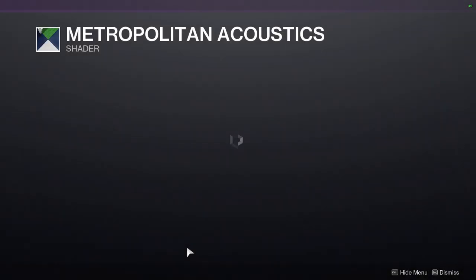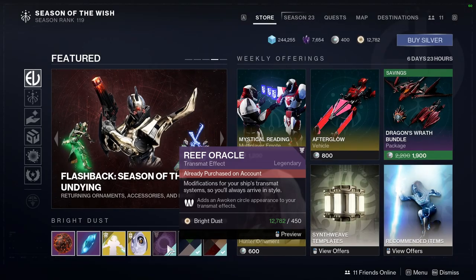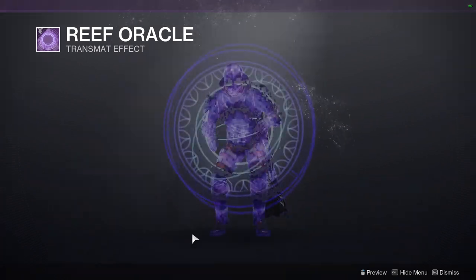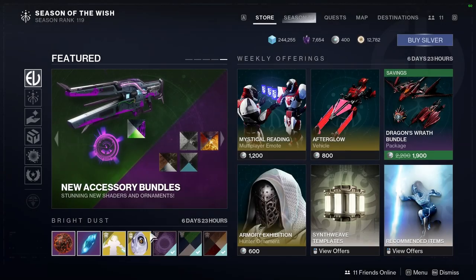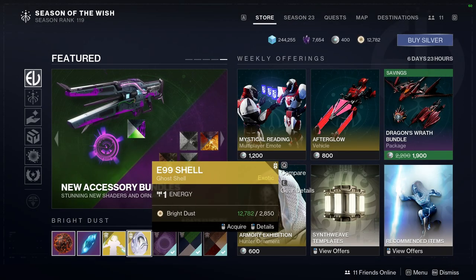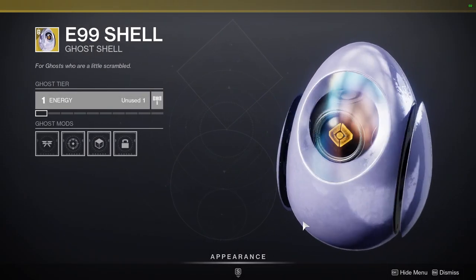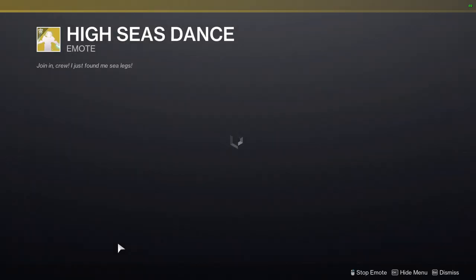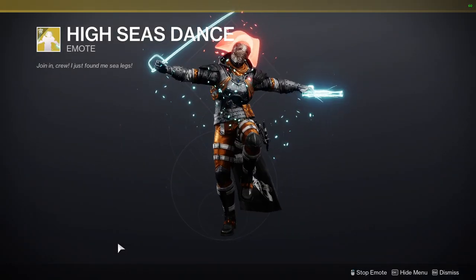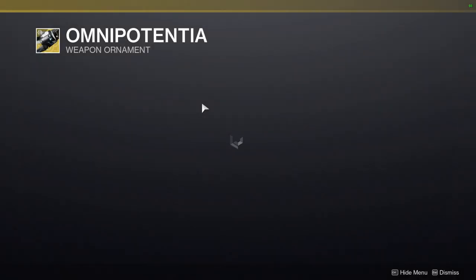For the other shader, Metropolitan Acoustic — this is the Buzz Lightyear shader, so if you want to pick that up, definitely do. We have Reef Oracle, which is pretty cool — this would go well with an Awoken-themed hunter or a Guardian General. E99 Eggshell — I'm pretty sure this is from Wall-E. High Seas Dance — you're a pirate, essentially. And then we have Omnipotentia.